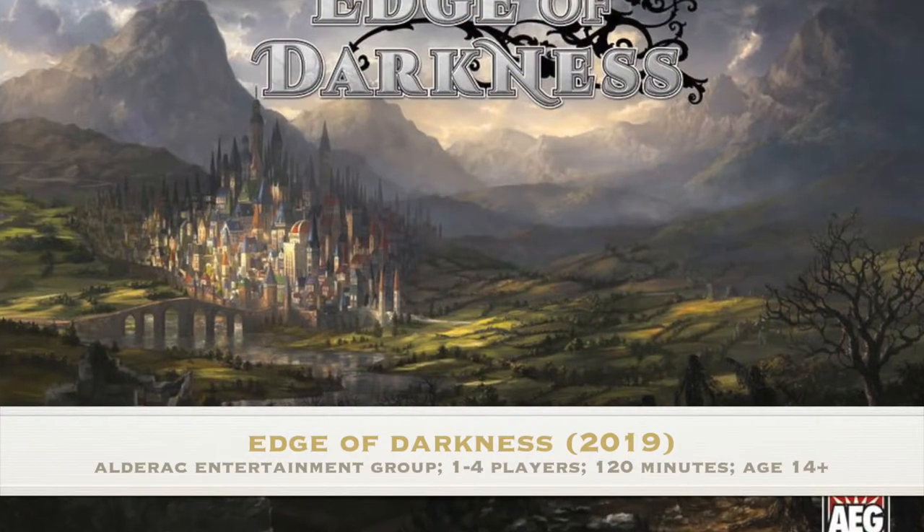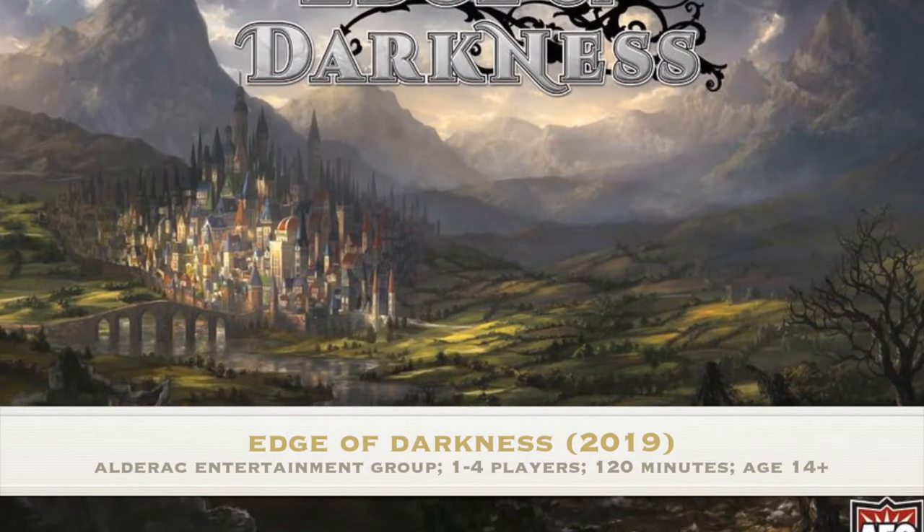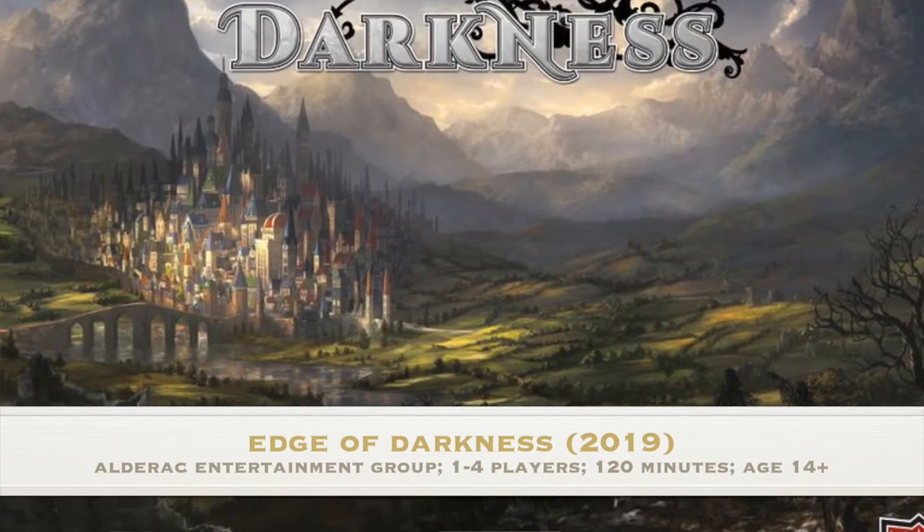Number one is Edge of Darkness published by AEG, designed by John D. Clair. This sits at an 8.75. Edge of Darkness is the spiritual successor to Mystic Vale. When we got Mystic Vale, on the back of the rulebook was the promotion for Edge of Darkness back in 2016, and a lot of the art changed dramatically. It was basically Mystic Vale with some combat mechanics. This is another game that is very mechanically sound and solid, and the theme is there — it's a medieval fantasy style game.